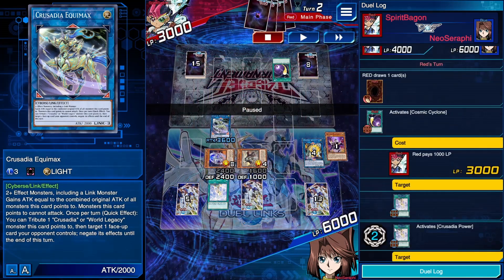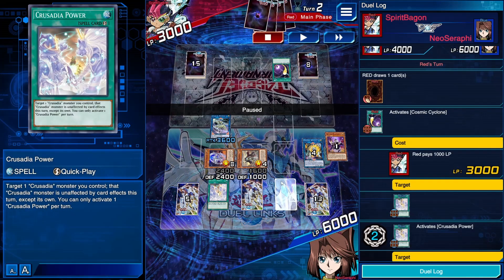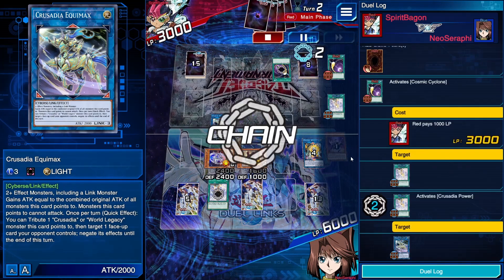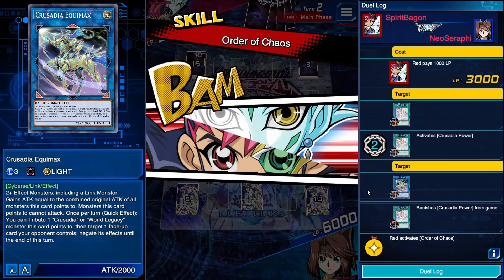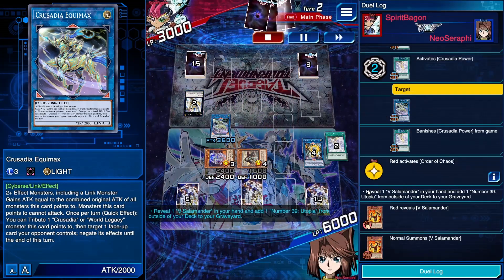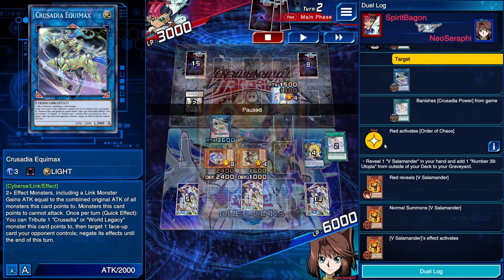Our opponent immediately activates Cosmic Cyclone, but luckily they target our Crusadia Power, so we chain Crusadia Power in response and target Equimax — it's now unaffected. The opponent activates the skill, reveals their V Salamander, puts Utopia in the graveyard, and then normal summons V Salamander.